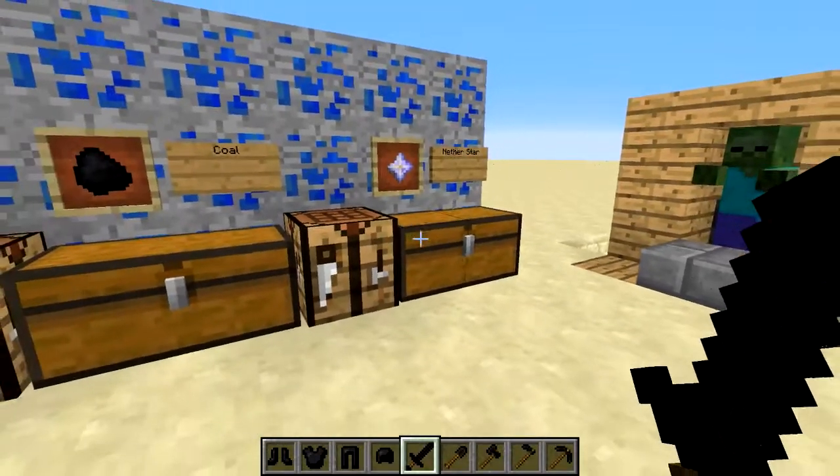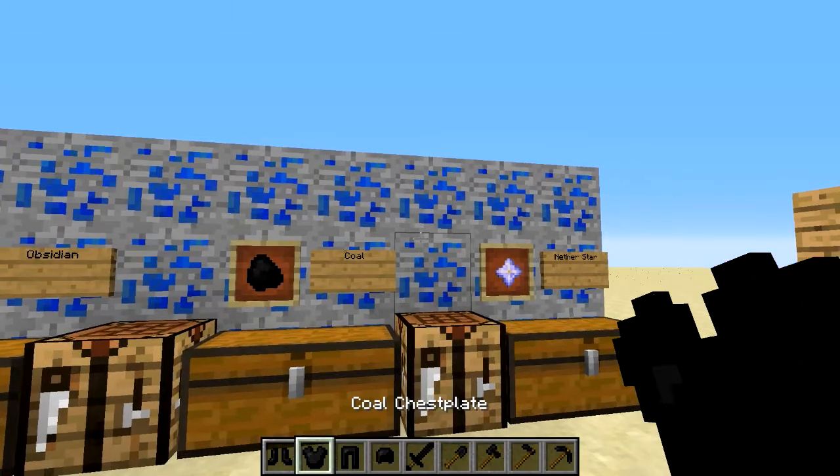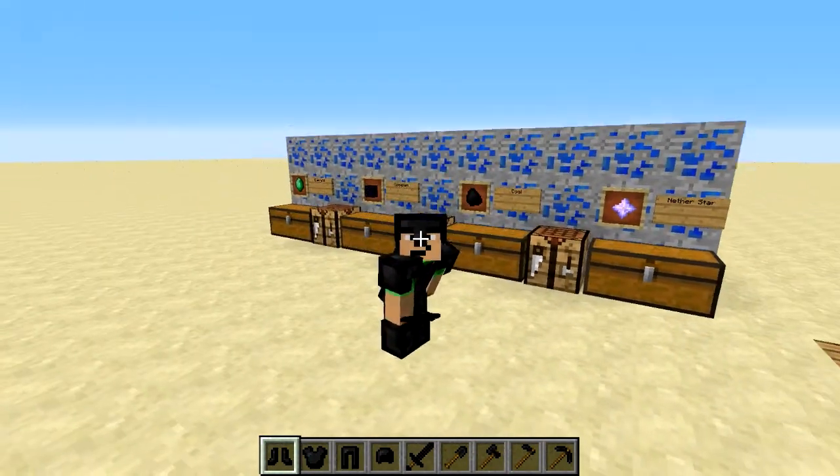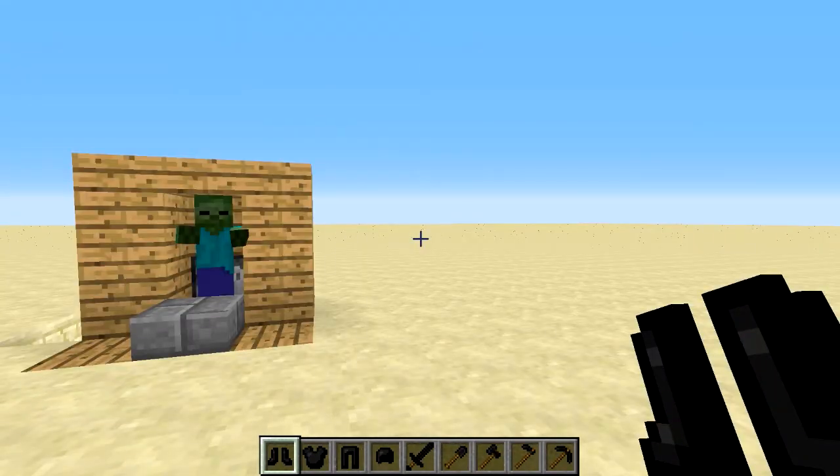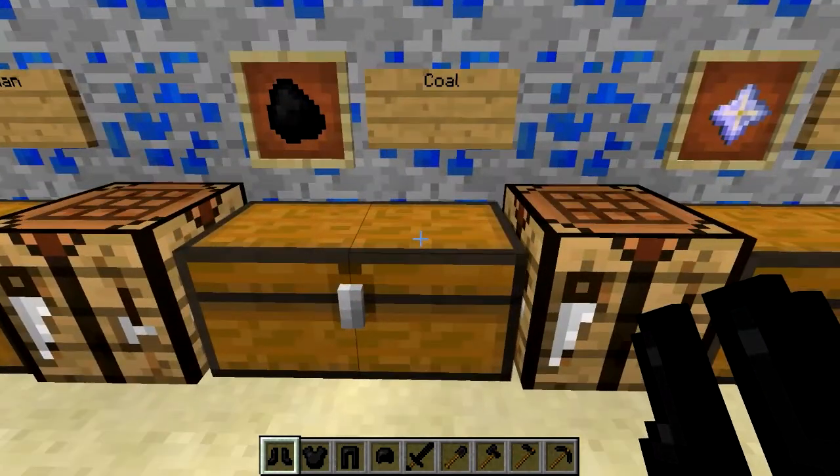That is how you craft the coal armor and tools. This is what it looks like — exactly what coal would look like if it were made into tools and armor.